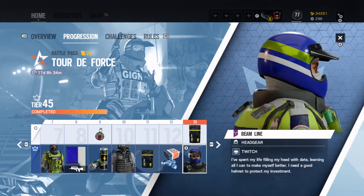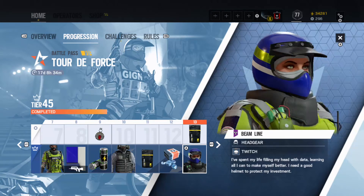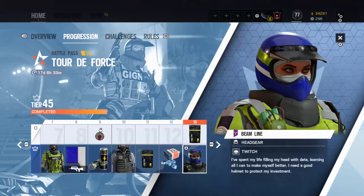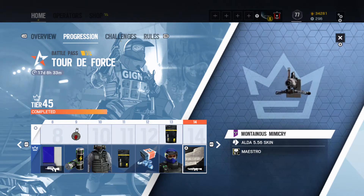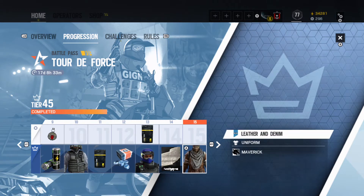Some of these tiers are obviously way better than others - that's most battle passes. I'm just going to point out the ones I find to be my favorites. This one I would not say is one of my favorites, but it's a pretty decent headgear for Twitch, I'll take it. I got another epic alpha pack on that tier too, so that's always nice. We also have the Mountainous Mimicry weapon skin for Maestro's ALDA, which is very nice.